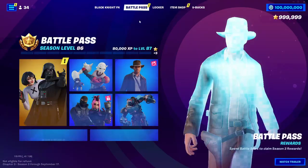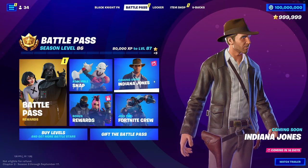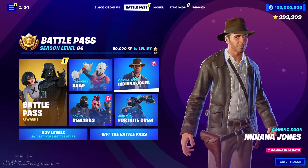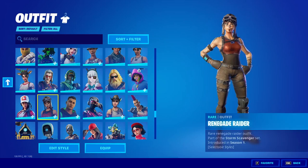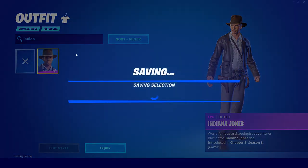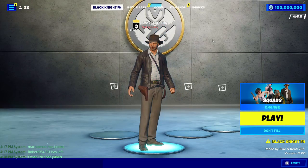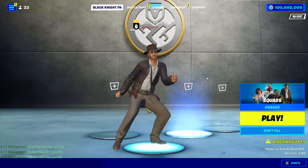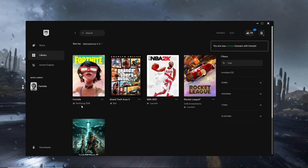You can also go to the battle pass and change to any unreleased skin. For example, the Indiana Jones skin is unreleased right now, but you can equip it in your locker by searching 'Indiana Jones'. You can see in my lobby I now have the Indiana Jones skin, and you can join your friends and do any emotes you want with it.